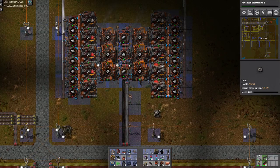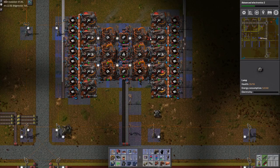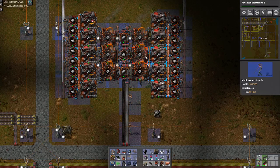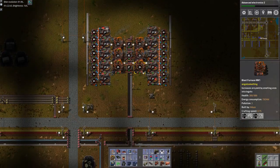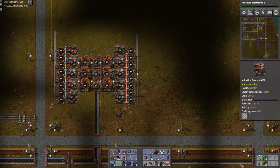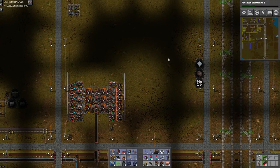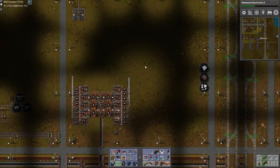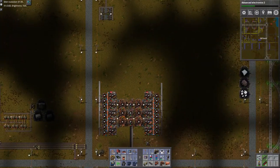We now have a decent amount — it's nothing major or amazing, but it's getting there. What I'll do is build something identical on this side and build it up here, which gives me a hell of a lot. But I might not do it right now. What if we build the next one with one between?